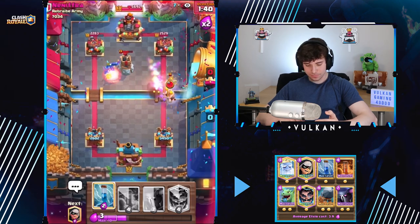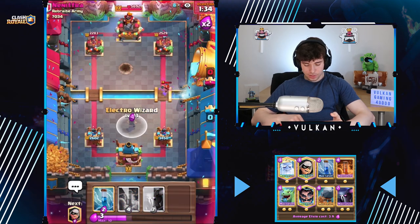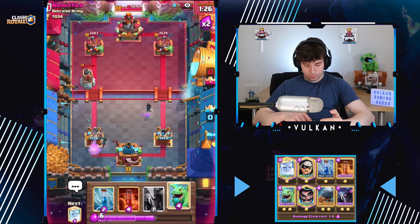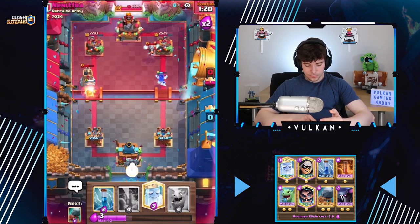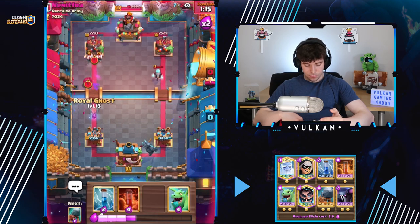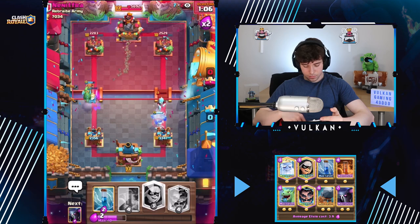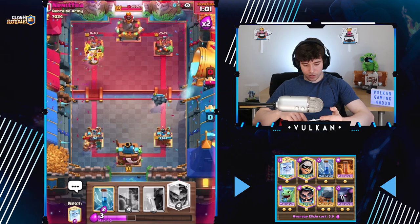Oh, there's the rocket. I'm kind of surprised he didn't use that earlier. We're gonna electra wizard this because if we PEKKA we might not have enough elixir for everything else. He completely failed — he meant to play the wall breakers. So we get the royal ghost ready so we can use this to defend if he wall-breaks. That's a really solid defense. He kind of fails the rocket — nice.